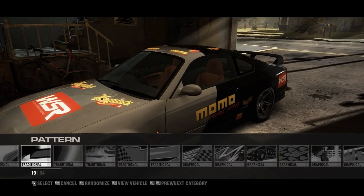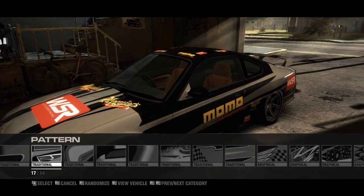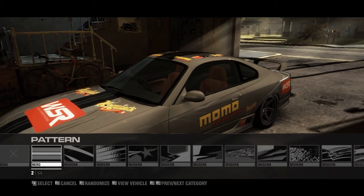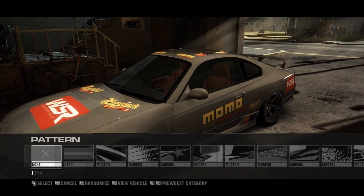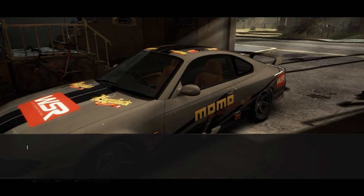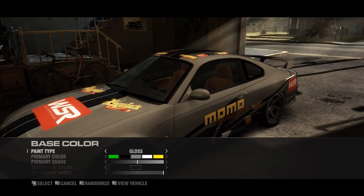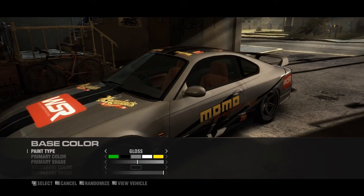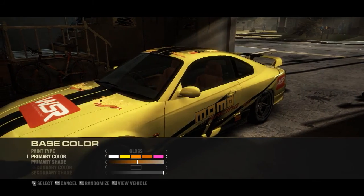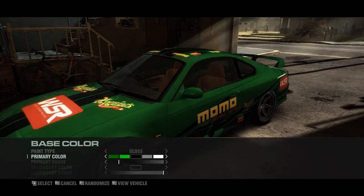It looks alright, but they could've done a little bit more, I thought. The game's not really about customization — it's about the handling of the car. Here are the colors; they have a lot of colors. There are different paint types: flip, pearlescent, gloss, metallic, and matte. There are all the primary colors, but you can change that with the primary shade.